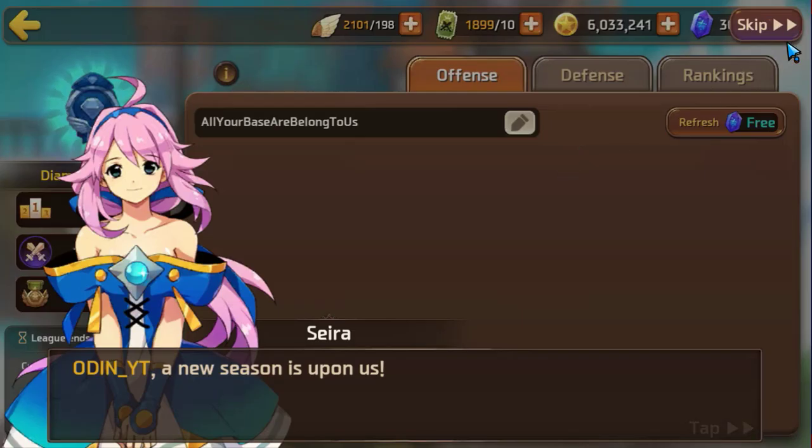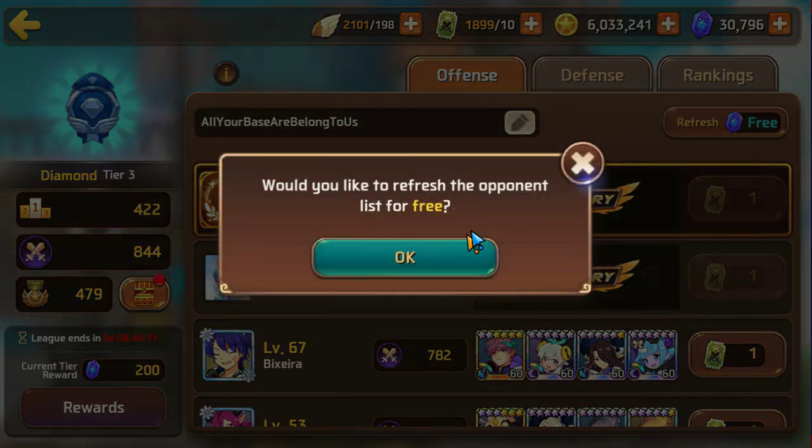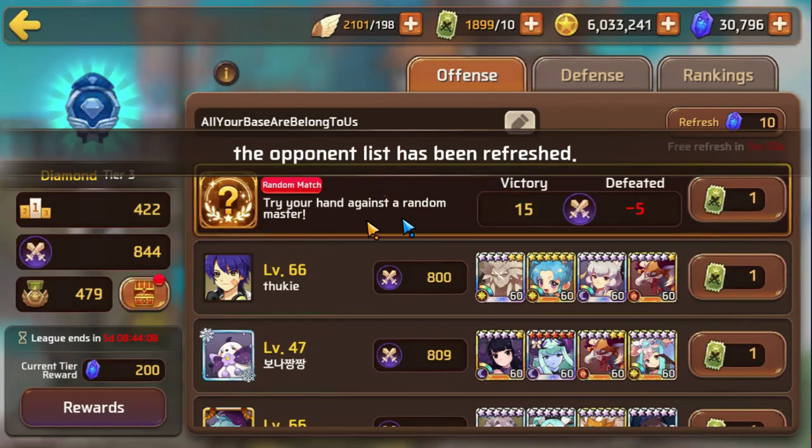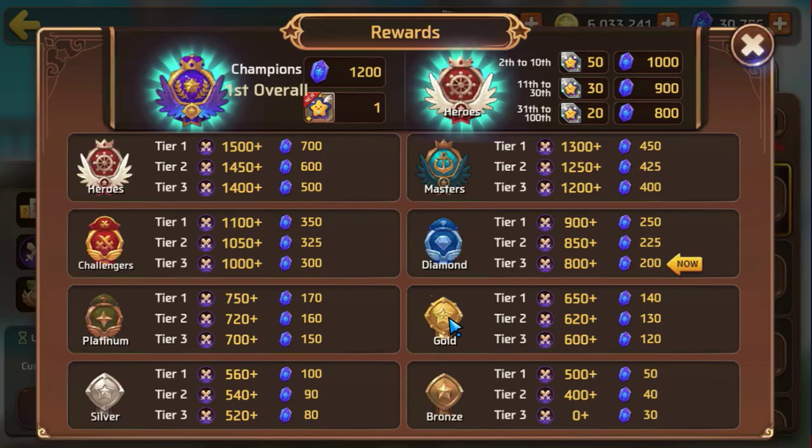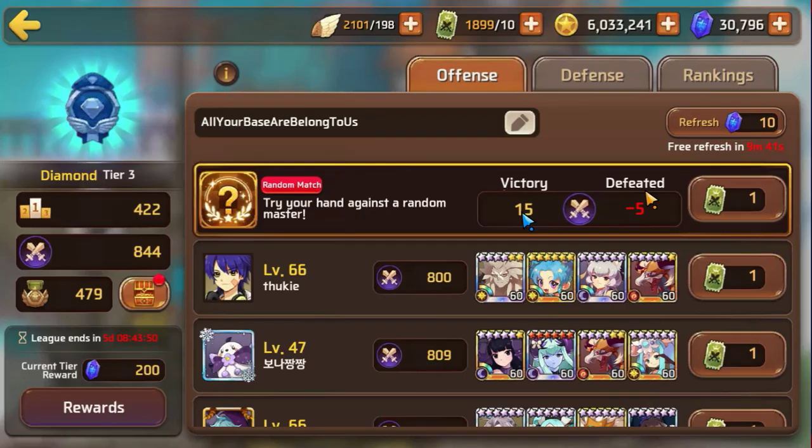We'll go over the Champions League a little bit later. But what you want to do is you want to actually only do the random match. You want to save as many tickets as you can and only do the random match. If you do the random match every 10 minutes when you can reset it, you can climb up the ranks pretty quickly — all the way up to Masters tier by the time it gets to Saturday, as long as you win every random match that you can.